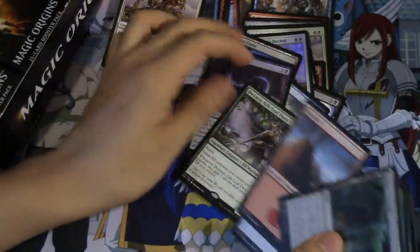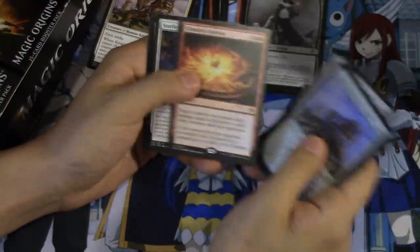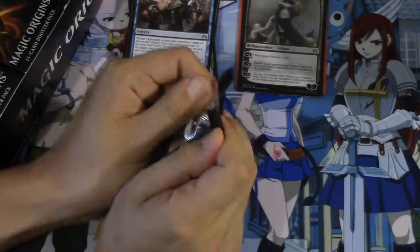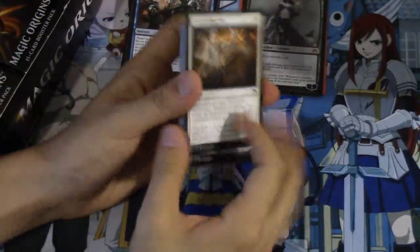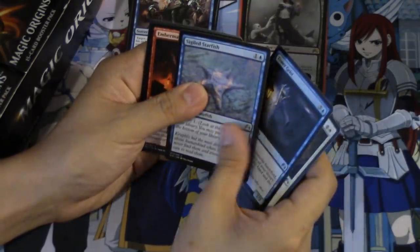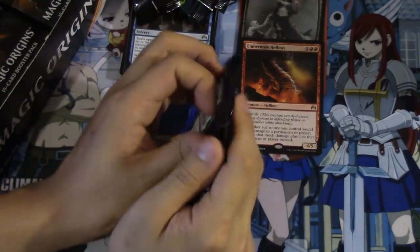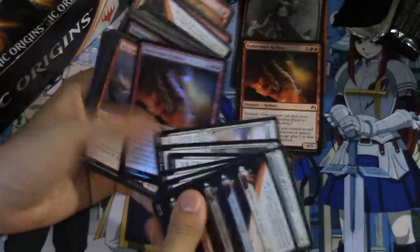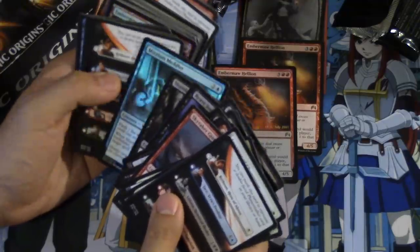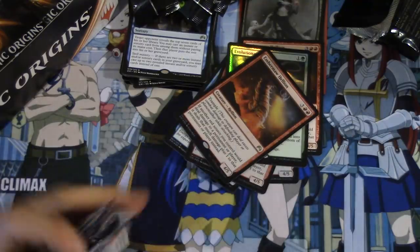Wow, a lot of foils but not what I want. One, two, three, four, five, six, seven, eight, nine, ten - so there we go. I'll do a recap at the very end of the video so if you want to skip and see if I did well, you can. Titan Strength, Read the Bones, Tower Geist. Wow, how many of these do I have now - not one, not two, Evolutionary Leap. So many of these, and I pulled them during pre-release as well and then obviously in my Nissa pack.